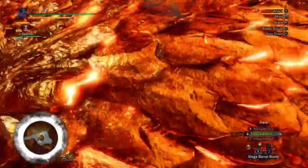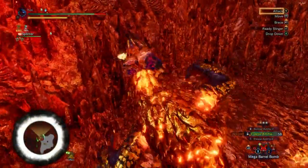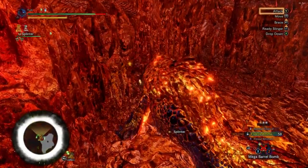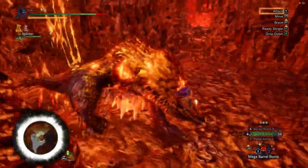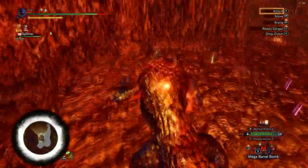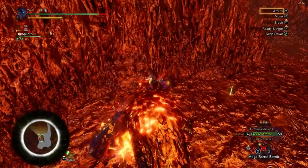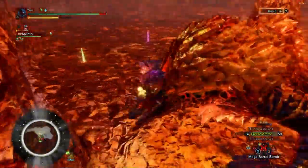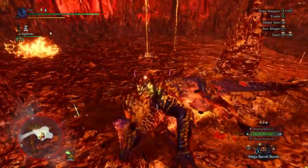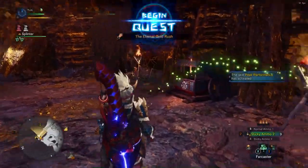Once you get the mount in zone 4, hopefully you've already broken her horns — but if you haven't, you might get the last bit of damage needed to break them. If you have teammates, she will always run to the opposite wall. When Kulve runs to the first wall, run to the opposite wall and put down Mega Barrel Bombs — she will headbang right into them.